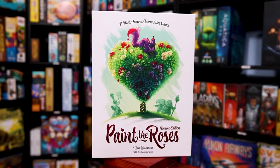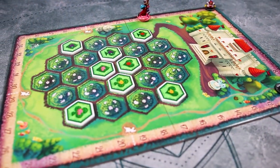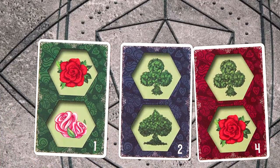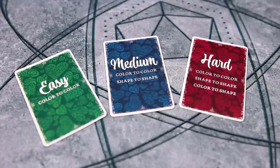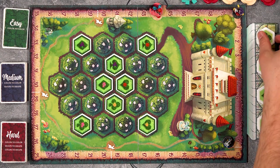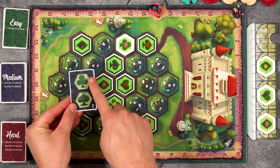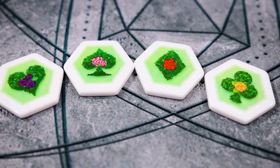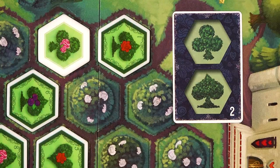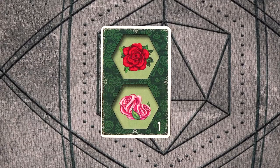In Paint the Roses, the players will be taking on the role of gardeners trying to cater to the Queen of Hearts' every whim. The Queen wants her garden set in a very specific way, and the pressure is on. Each player will gain a whim card. This will show how the Queen would like a part of her garden to look. There are easy, medium, and hard whims. On a player's turn, they will choose one of the tiles from the greenhouse and place it somewhere in the garden in an attempt to get the other players to guess what's on their whim card.